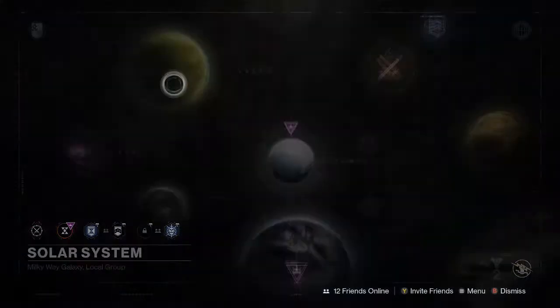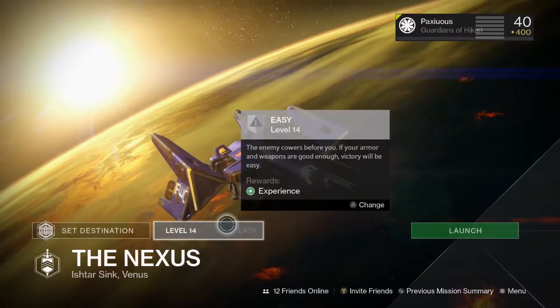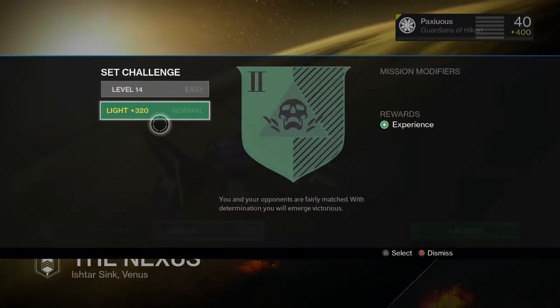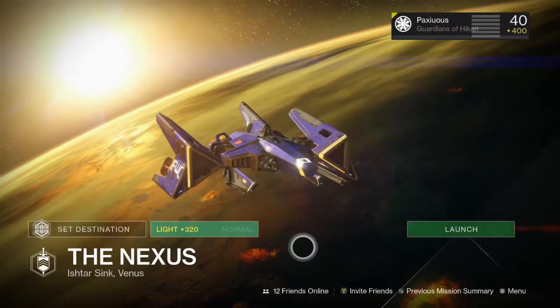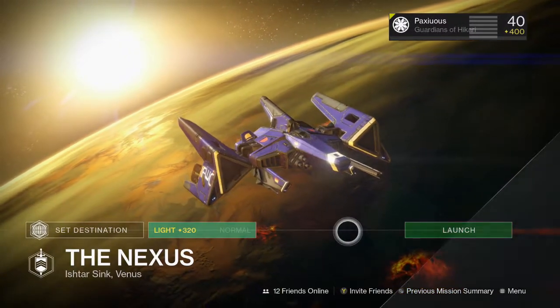First, you're going to go to Venus on the map. Then you're going to select the Nexus Strike. Instead of doing the level 14 strike, you're going to select it to be level 320. That way you're going to get the taken version of the strike and it will allow you to use the Aegis at the very end of the strike.